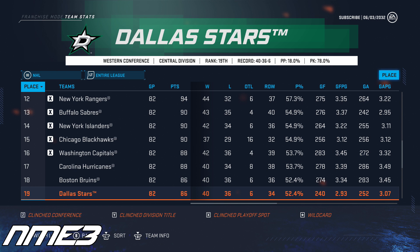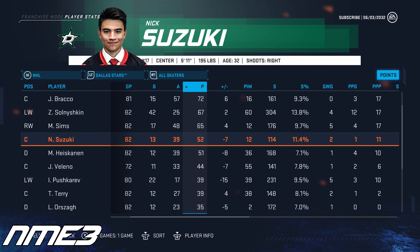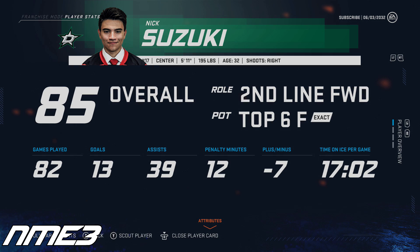For the second straight year Dallas finds themselves out of the playoffs, finishing 19th and missing the playoffs by just 4 points. Nick Suzuki bounces back and has another one of his typical seasons in the 50-point range, putting up 13 goals and 39 assists for 52 points, and shoots all the way back up to an 85 overall.